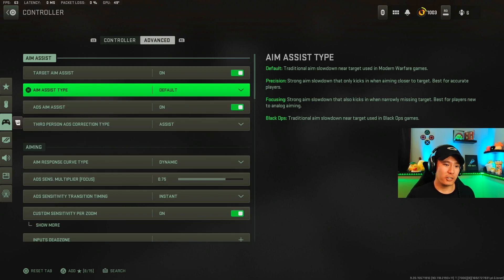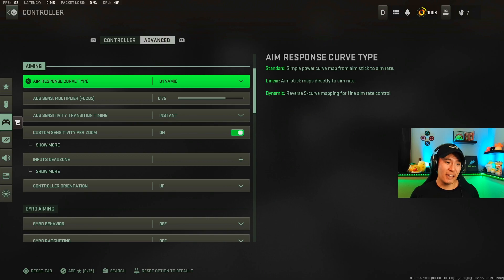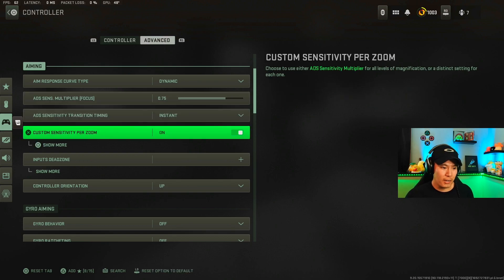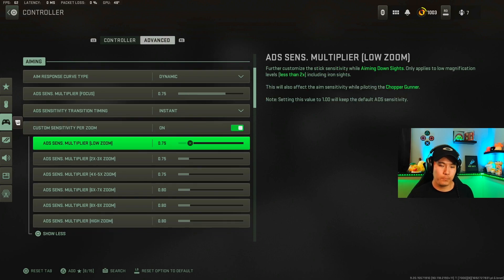Now in the advanced controller settings section — for aim assist type I have it set to Default. I've gone back and forth between Black Ops and Default, but with Season 5 I feel Default gives me a better sticky aim assist. Play around with it to see which feels best for you. For the aiming category I have it set to Dynamic, which lets me move from one target to the next more accurately. For ADS sensitivity multiplier I have it set lower so I move more slowly when aiming and have better centering.